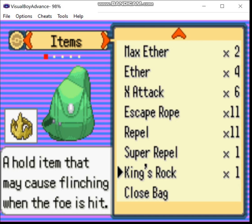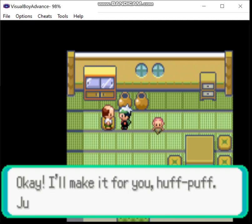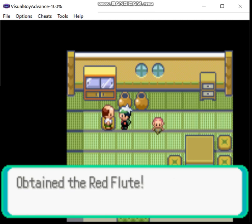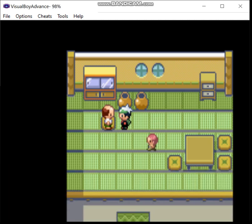Something you can sometimes get from Zigzagoon's Pickup ability is a King's Rock — this might come in handy later. And now we pick up the last of the flutes. The red flute is a reusable item that cures attraction, which is useful because so far the only Pokemon of mine that have a gender at all are both male.